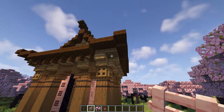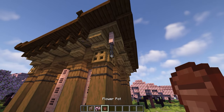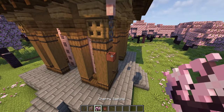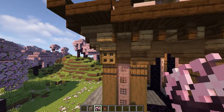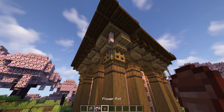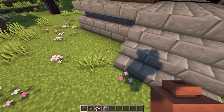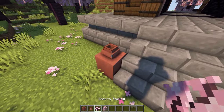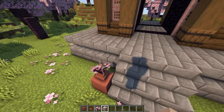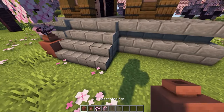In each corner place a cherry fence, a chain, and then a flower pot with a cherry sapling inside like that. On the side of each stair place a flower pot with a cherry sapling inside, and then place a cherry leaf on the top like that.